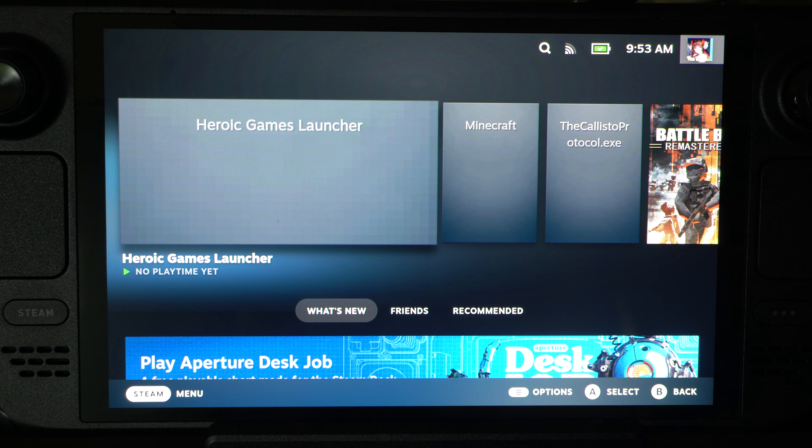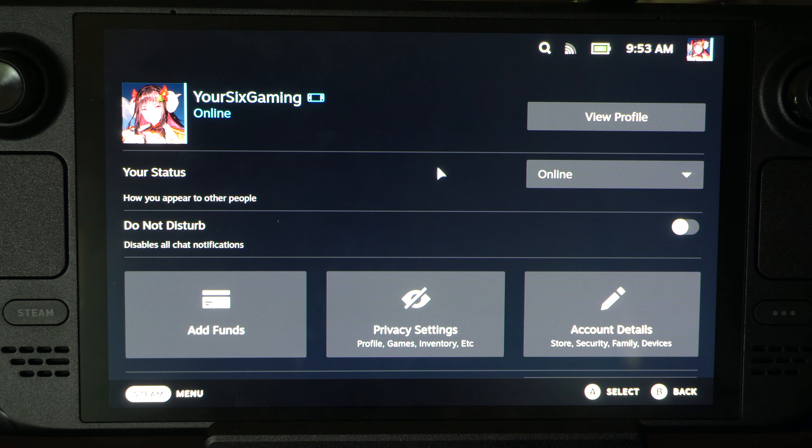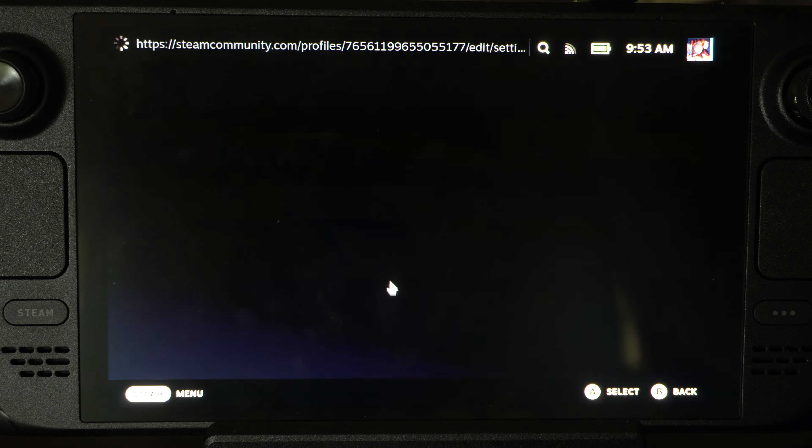To do this, go to the top right and go to your profile icon. Scroll down to Privacy Settings and choose this.